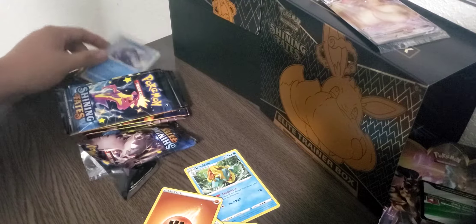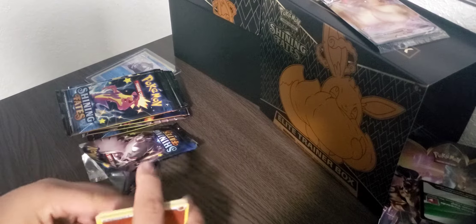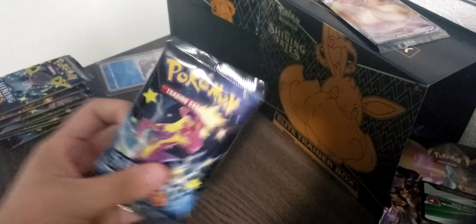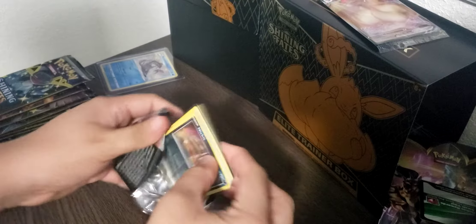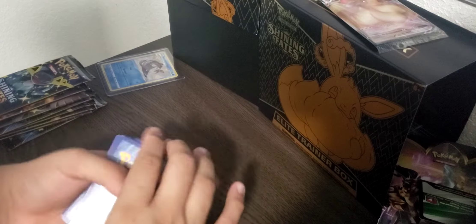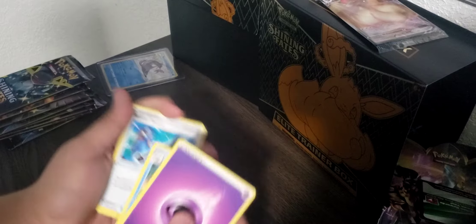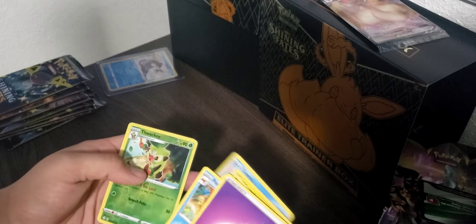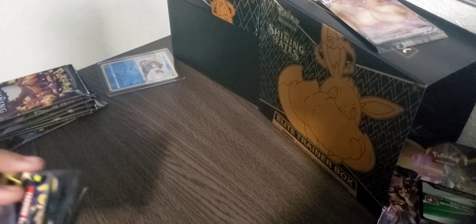Putting these cards off to the side. On to the next one — Pack 2. Psychic Energy, Floatzel, Rusted Sword, Luxio, Nickit, Grookey, Yanma, Morpeko, Chuddle, Thwackey, and Zarude. On to the third pack.